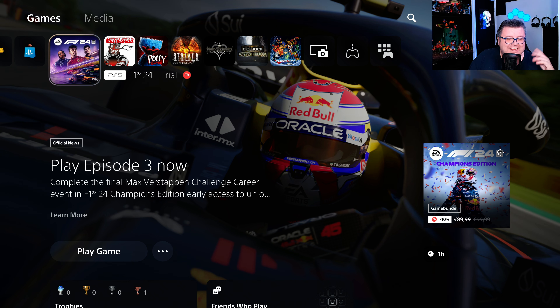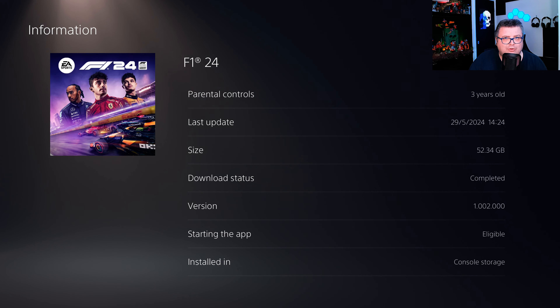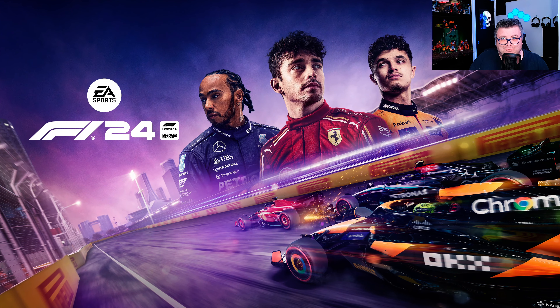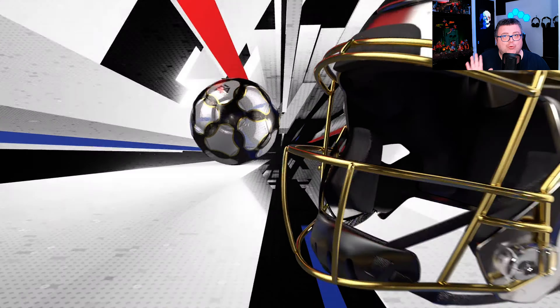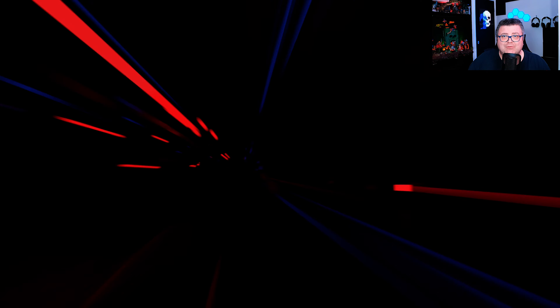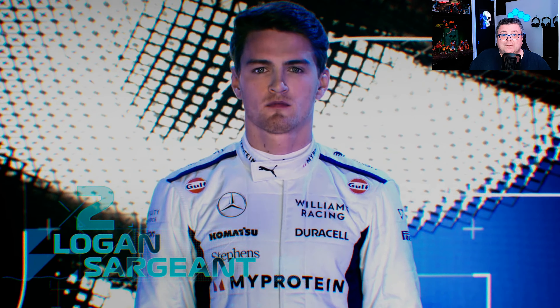Hey guys and girls, thank you for watching another episode of the PlayStation Tester. My name is Maurice. Today we're getting a look at F1 24 on the PlayStation 5. First of all, the game is 52.34 GB. It's on EA Play, so if you have an EA Play subscription you can get a five-hour trial. If you still want to buy the game you get 10% off — pretty cool. If you like this kind of content, don't forget to like and subscribe. You can also hit the bell icon. I upload almost weekly — new games, old games, game updates, sometimes hardware.